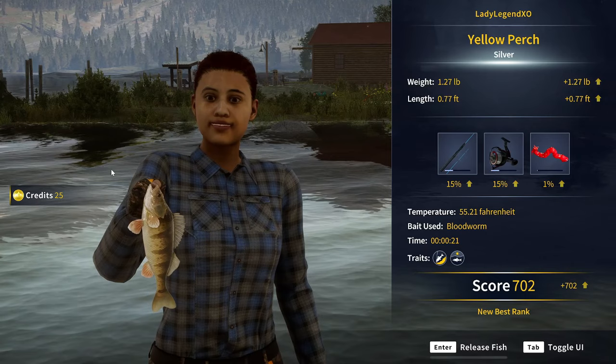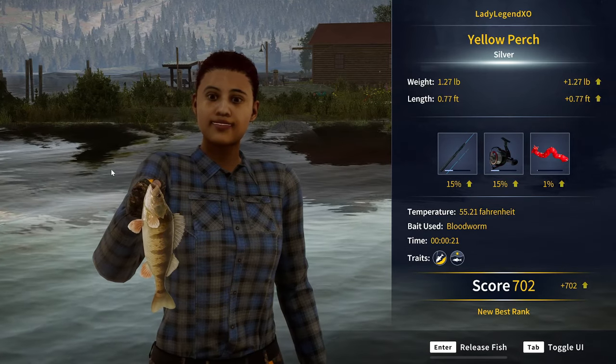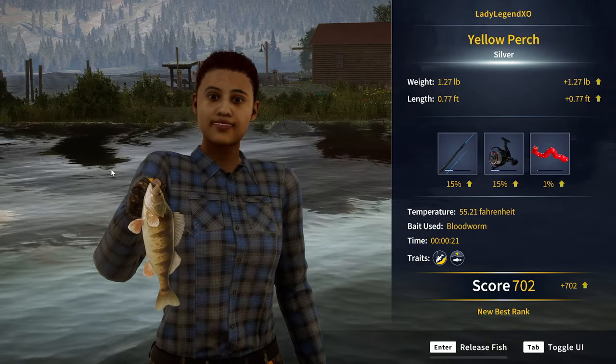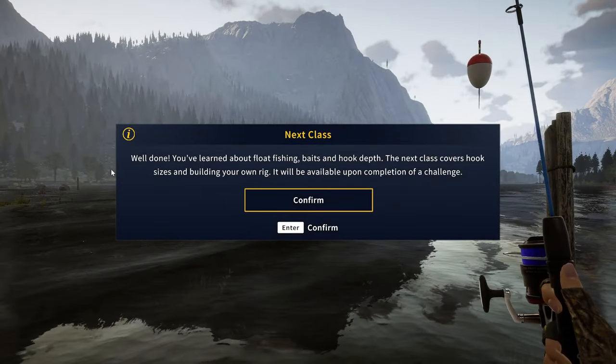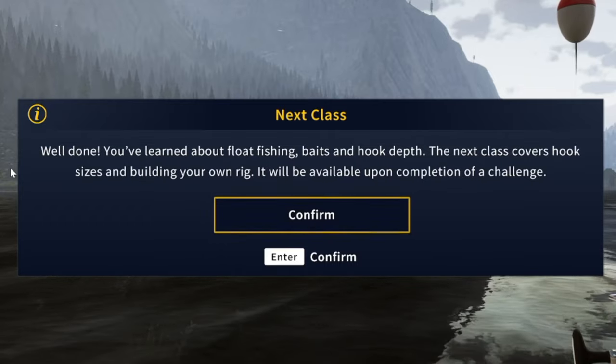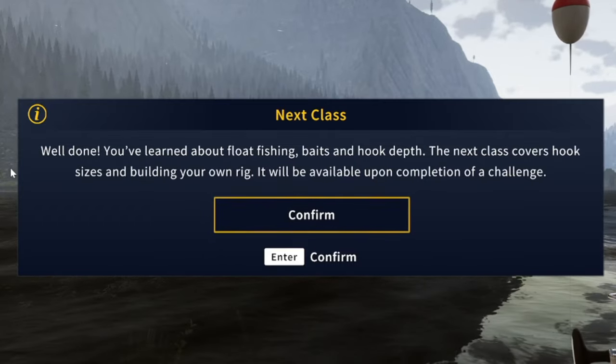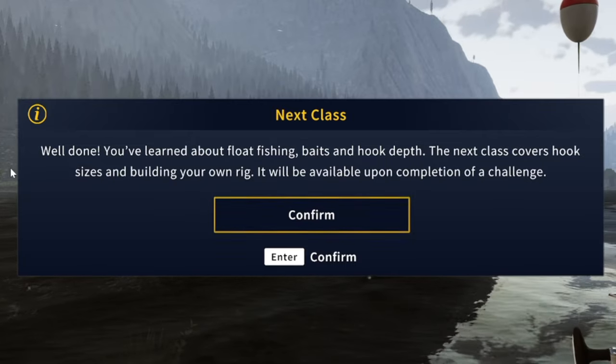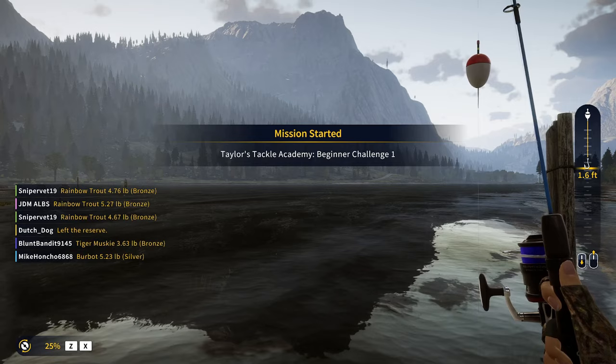You'll notice it said secure catch along the bottom. When you see that, hold the space bar down on PC and that will just catch the fish and bring it in. We have a yellow perch. You've learned about float fishing, baits, and hook depth. The next class covers hook sizes and building your own rig, and it will be available upon completion of a challenge. We completed beginner class one.